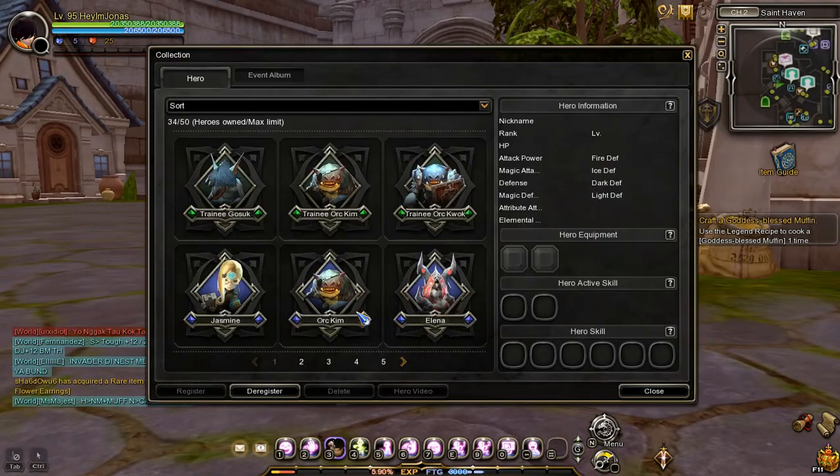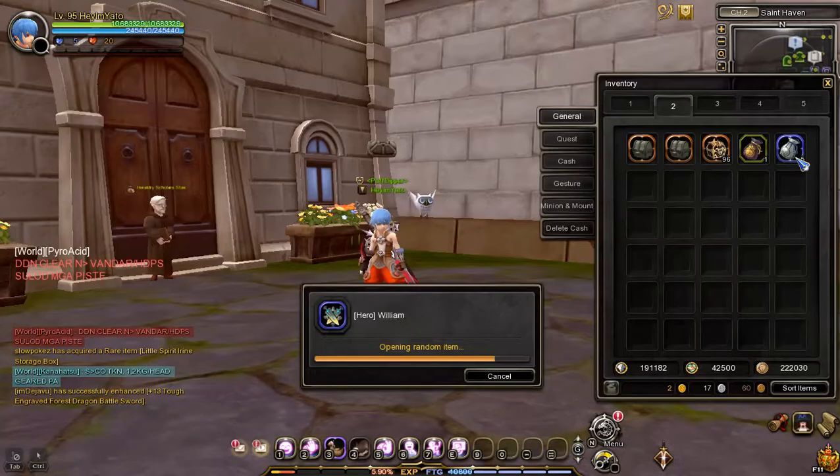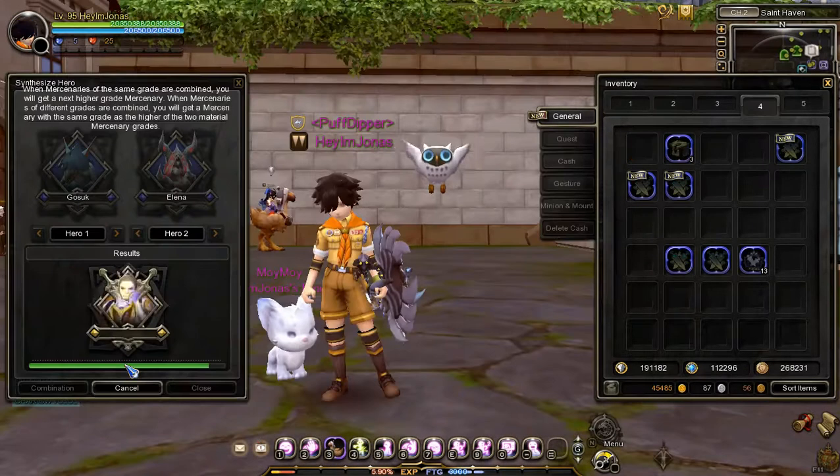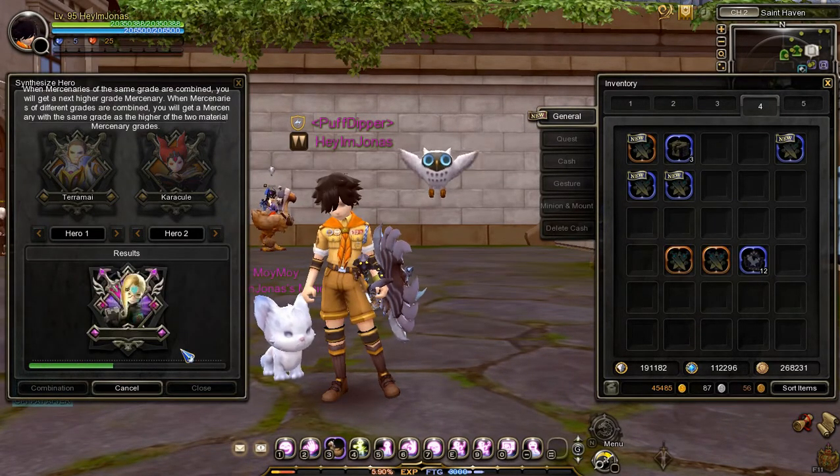When your hero mercenary reaches level 20, you can synthesize them. The result will depend on the rarity of the hero used as material. For example, synthesizing two rare heroes will result in one epic hero, and two epic heroes will result in one unique hero.